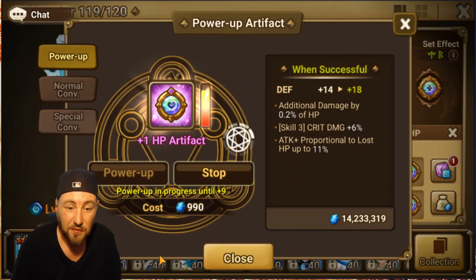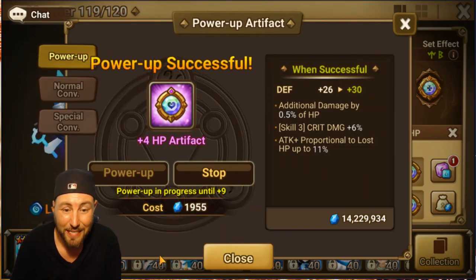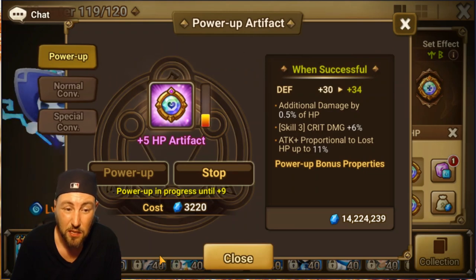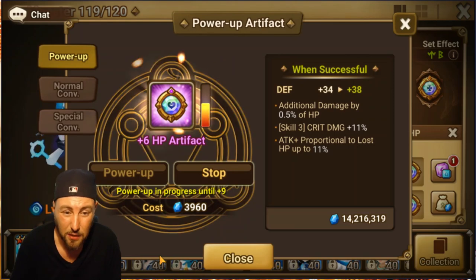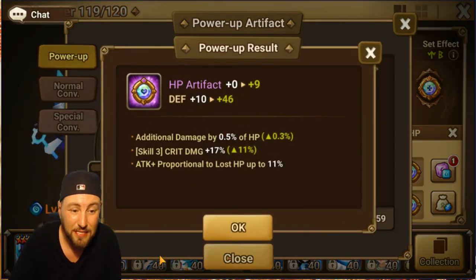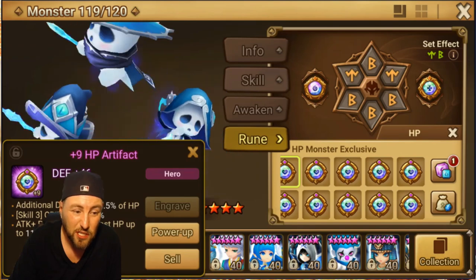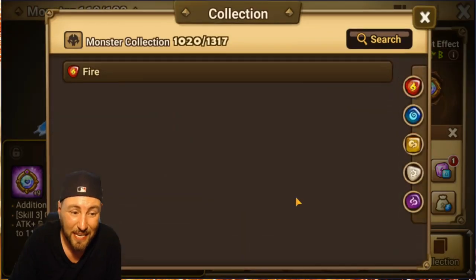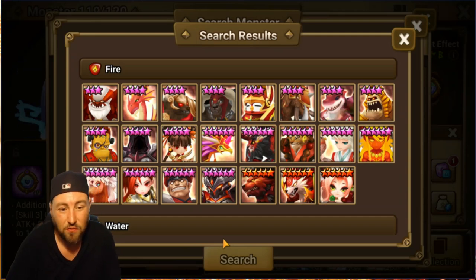We've got another one — it's an HP artifact and it's got skill 3 crit damage, additional damage by HP, and attack plus proportionate to lost HP. We're going to need to look for someone that does something under skill 3 with crit damage, possibly scales off HP. HP artifact with skill 3 crit damage, attack plus proportionate to lost HP, and additional damage by HP — wow, that's not bad at all. Let's take a look, filter by HP type.